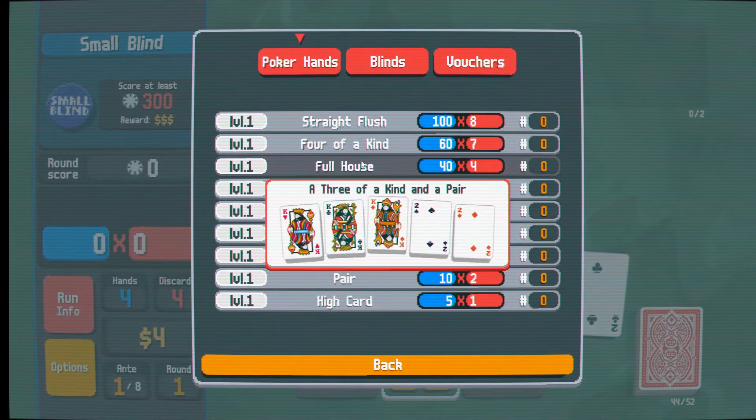...three of a kind, straight, full house, four of a kind, straight flush. As you can see, they have a chip value in blue and a multiplier value in red. So if I scored a straight flush, I would get 100 times 8, and I'd also sum up the points of the chips. But to show you, I'm just going to play here.